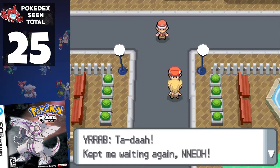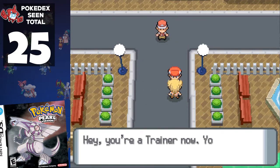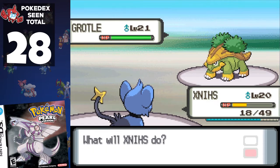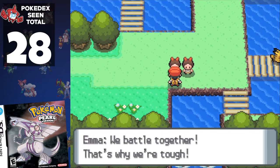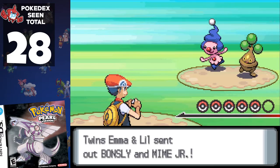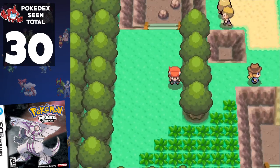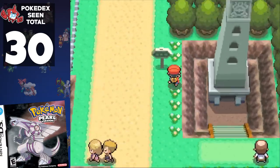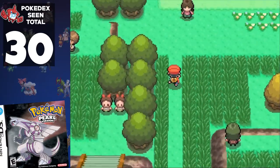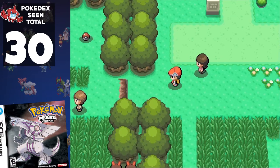From here it's just a short journey through the grass and we arrive at Hearthome City, challenged by Barry — adding Buizel, Ponyta, and Grotle. Our next mandatory battle comes around as we're forced to battle twins Emma and Lili, so we see Bonsly and Mime Jr. With that wrapped up, we skip the optional trainers and arrive in Solaceon Town where there's nothing to do other than heal up, so we continue north along Route 210 where, once again, we can avoid all trainers.